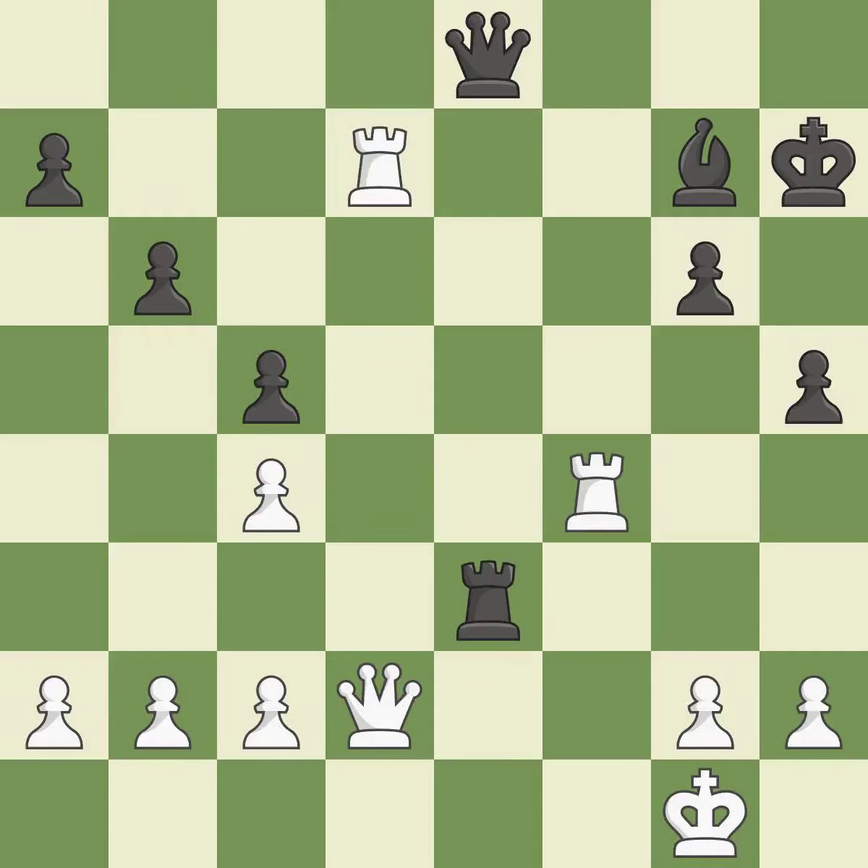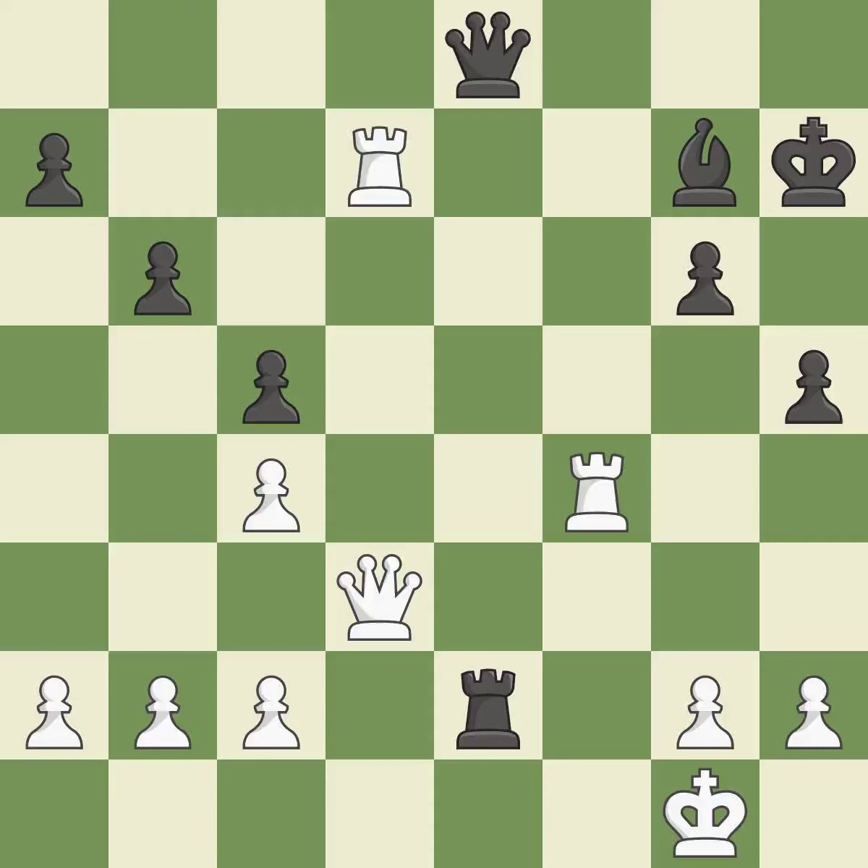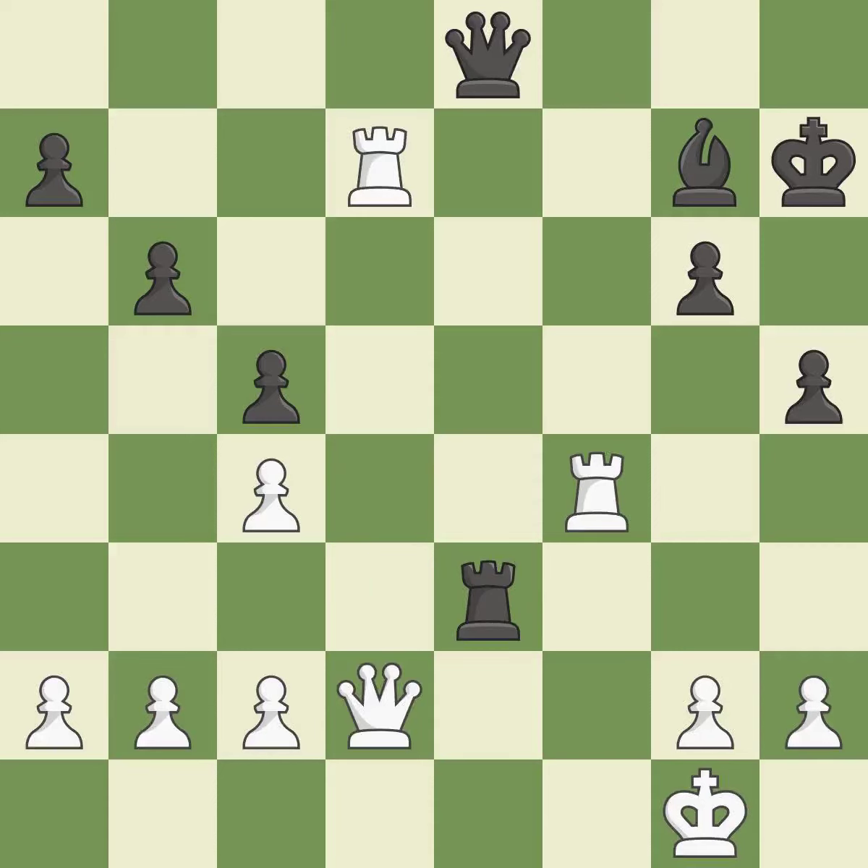This threatens to impose pressure on a pinned bishop — it is ideal. This confines the opponent's king while also moving a rook to the seventh rank, activating it — it is ideal. This moves the queen to safety. This threatens to add pressure on a pinned bishop — it is best. This is winning. This threatens to add pressure on a pinned bishop. This permits the opponent to activate a rook by getting it to the seventh rank — it is an inaccuracy. This places a rook on the seventh rank, activating the rook and restricting the opponent's king.